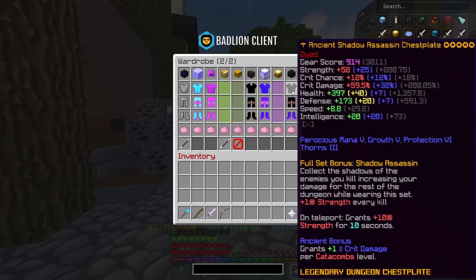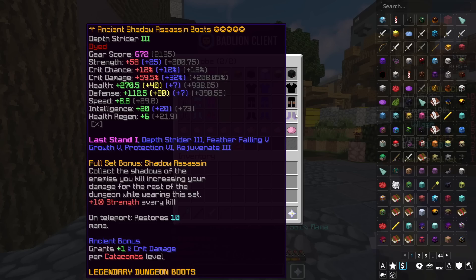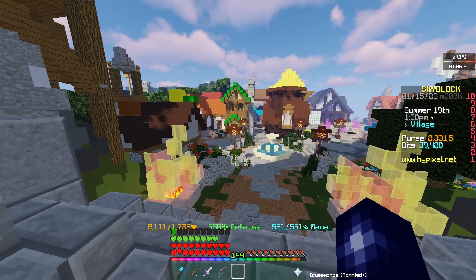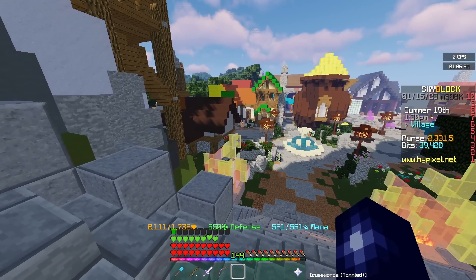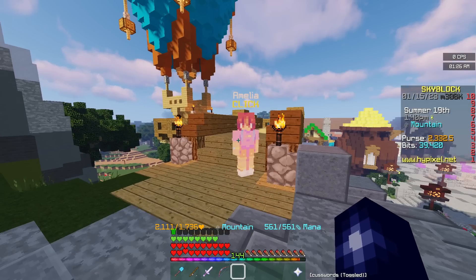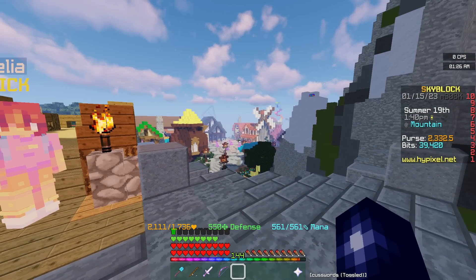The Shadow Assassin that I used was fragged, but it wasn't even recombobulated. It also doesn't even have gemstones on. Now, I didn't really intend for this video to be me comparing Shadow Assassin to Necron — I just wanted to outline that Shadow Assassin is still a very valid option. Obviously, if you have the coins and the requirements for Necron, you're probably not going to use Shadow Assassin anyway. But I think a lot of people have basically just completely written it off, and it is on the verge of irrelevance.